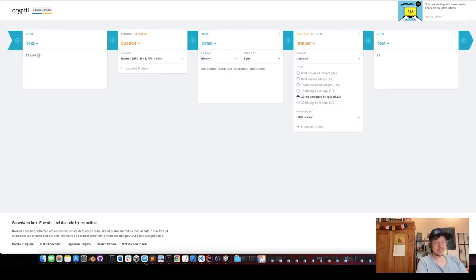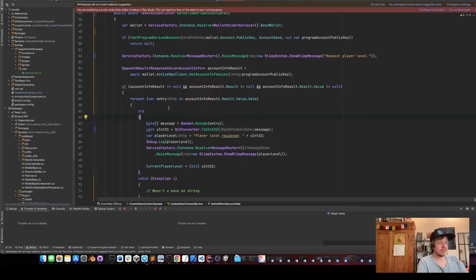So it actually works. I put the data in, it gets converted into base-64, we have the little-endian binary format, and then we encode it into a 32-bit unsigned integer and get 32. We also need to do exactly the same thing in C#.